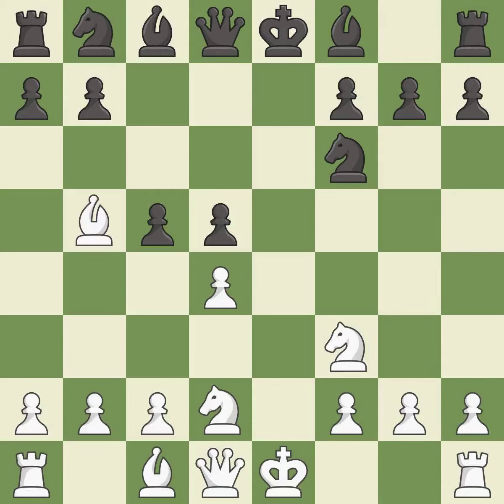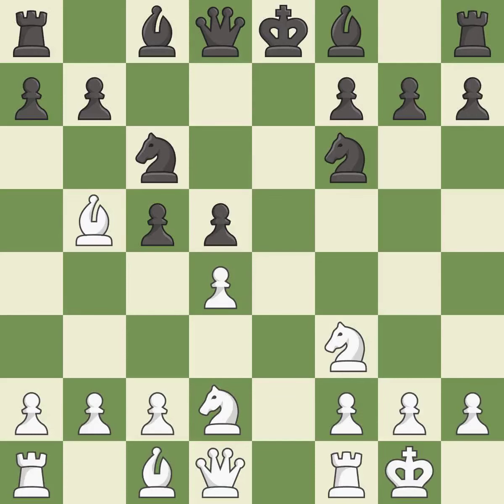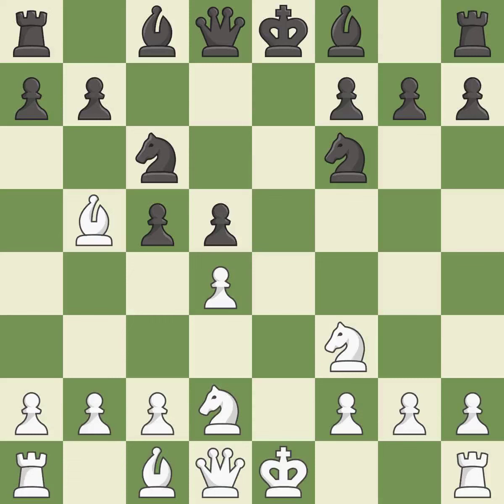This blocks the check from an opposing bishop. Castling gets the king to a safer square, out of the center of the board, while also developing a rook. Castling kingside tends to be safer because the king is further from the center.